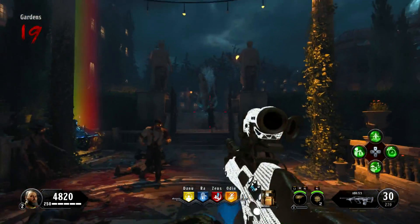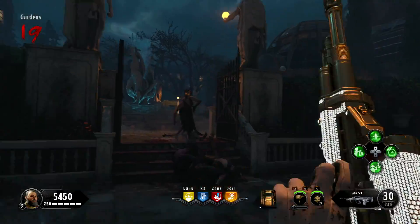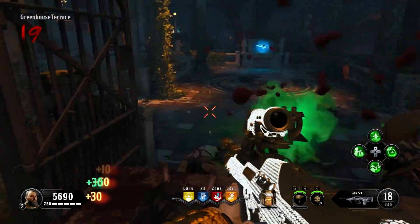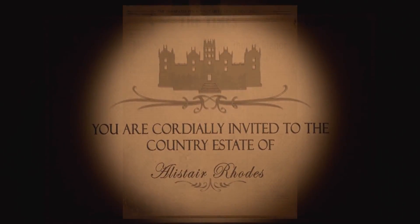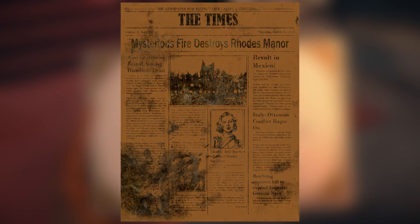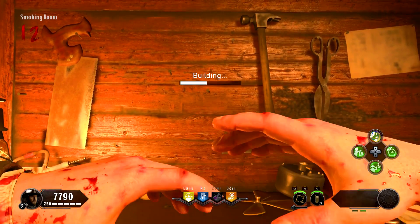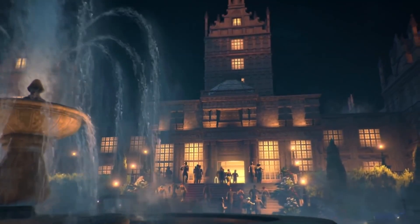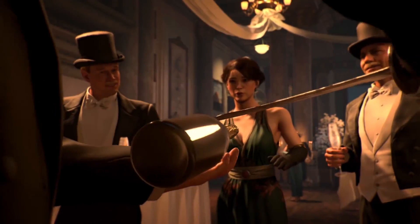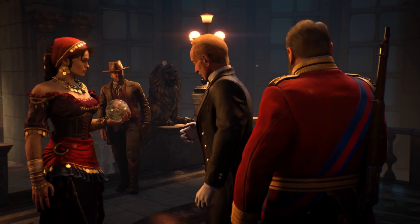Time for the nitpicks — the part where I get to discard any semblance of legitimate criticism and just point out stupid things that bugged me. The geometry on the stairs to the forest terrace are Z-fighting. The map's intro dates the events as occurring on March 20th, 1912, but a newspaper on Voyage that reports on the fire at Rhodes Manor is dated March 10th, creating a very easy-to-catch continuity flub. Another continuity flub: if Scarlet hasn't seen her father in 15 years, how did her ballistic shield get to Alistair's mansion? During the map's intro, you can see certain lights and shadows pop in — and this is pre-rendered, by the way.